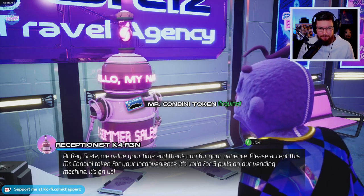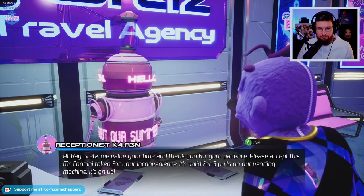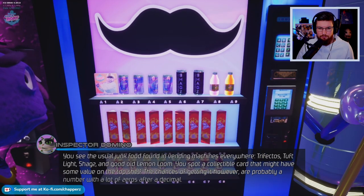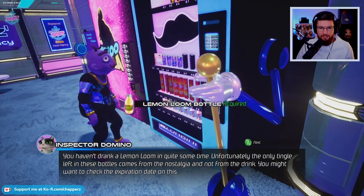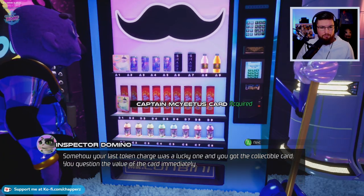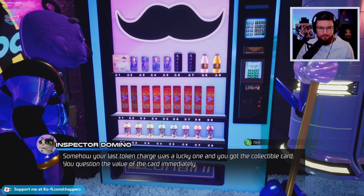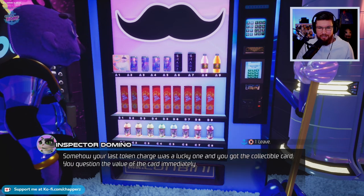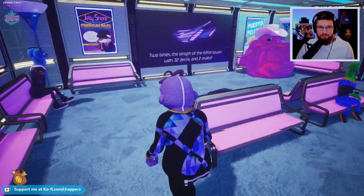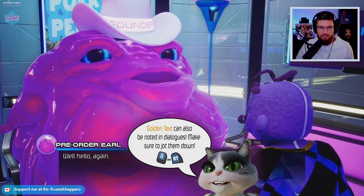All of a sudden it just clicked for me - this is Mr. Conveni token for your inconvenience. It's valid for three pulls on our vending machine - it's on us. Let's use a token! Lemon Loom bottle acquired. Let's use another token - we've got three. Captain McEater's card - somehow your last token charge was a lucky one and you got the collectible card. You question the value of the card immediately. They wanted more collectible cards.